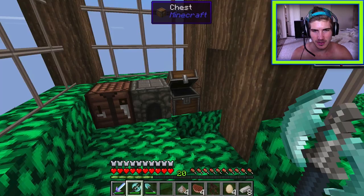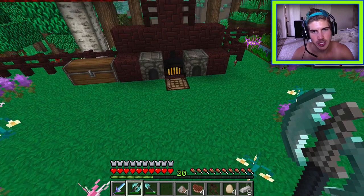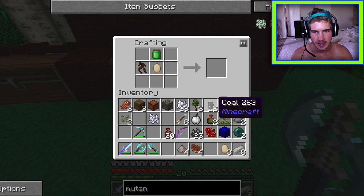A saddle is found, leaving one player as the only one without one. Dragon eggs come up — one player considers killing their dragon when it hatches to become it. The others are skeptical, and Sean offers to kill it first to test the mechanic, joking it'll eat them instead.